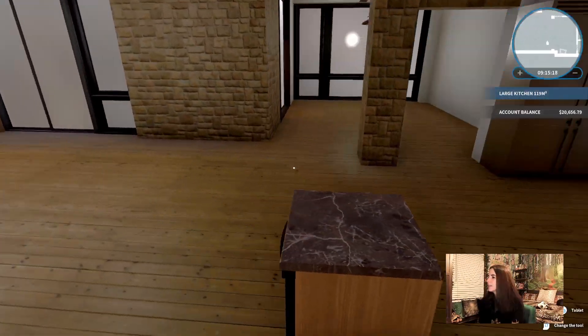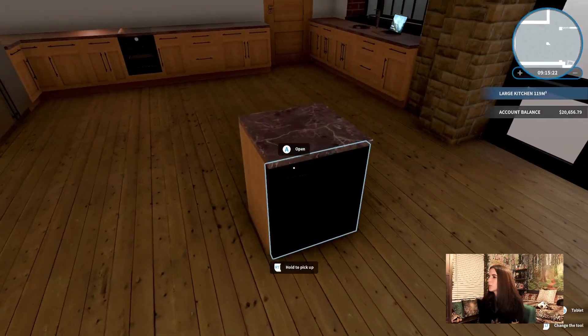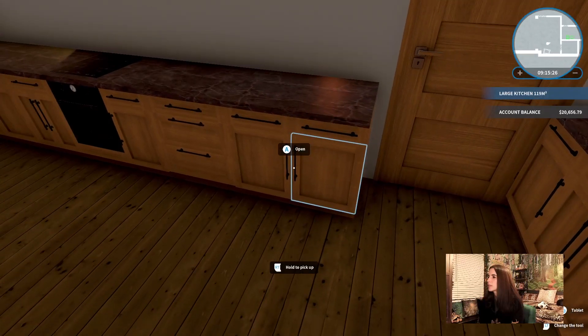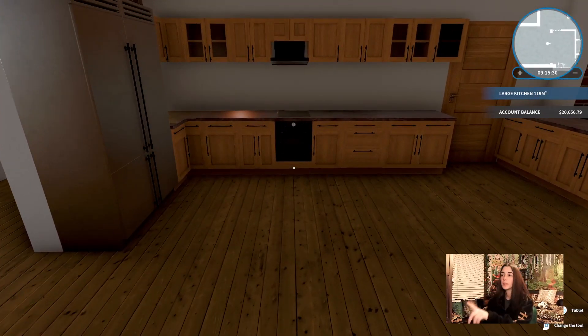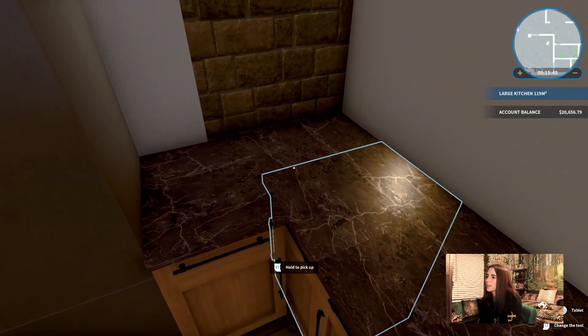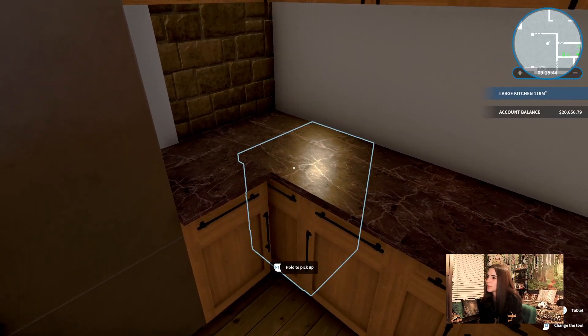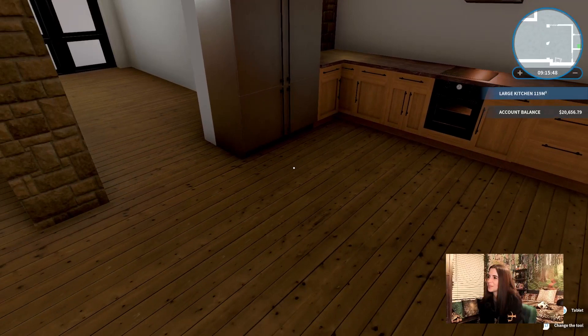So that's the downstairs area. I'm going to put a little island across here with some bar stools. That dishwasher — I don't know what I'm going to do with it, it looks funky. It's like shorter than the counters for some reason. And putting these counters in was a pain because there's so many different counter types and it just was not fitting the way I wanted it to.